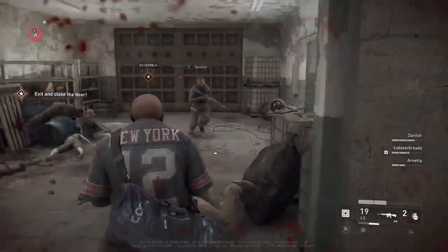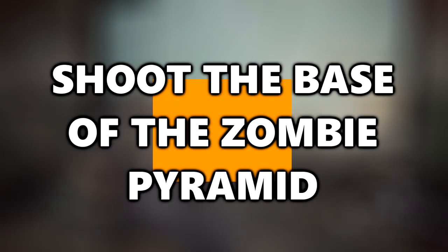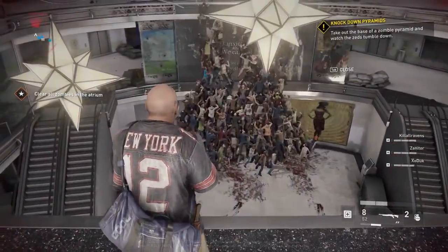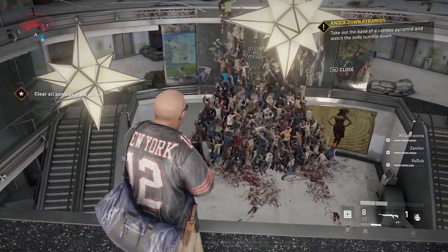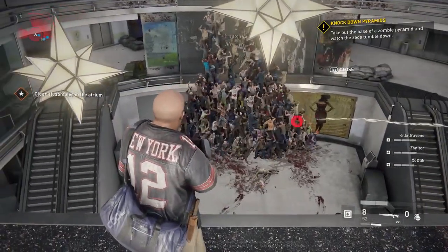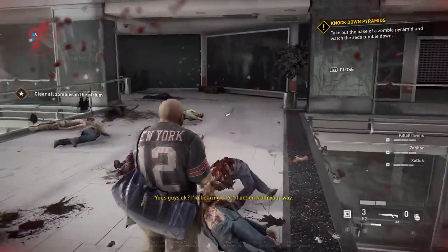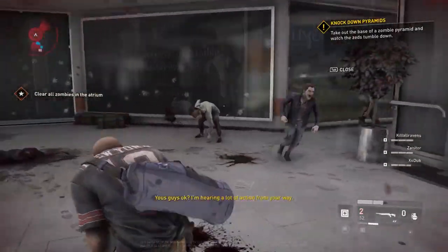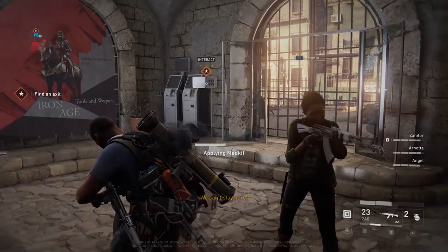Shoot the base of zombie pyramids. When zombies are trying to get over a wall or fence, they climb on top of each other to form a pyramid. When they do this, shoot the zombies at the base and watch the whole structure collapse. You can then easily pick off the remaining zombies — it saves a lot of hassle and ammo. Don't go for the ones at the top, because they'll just keep climbing.